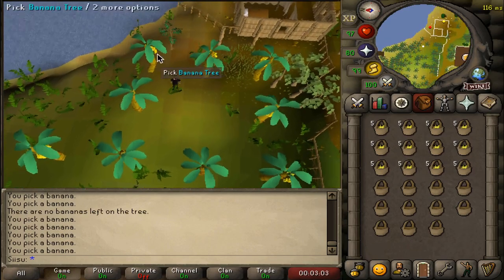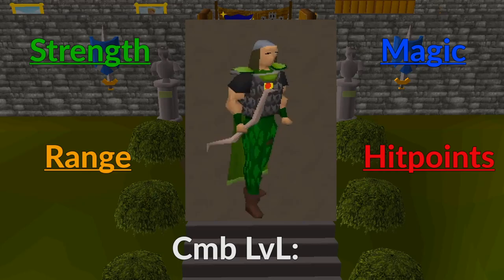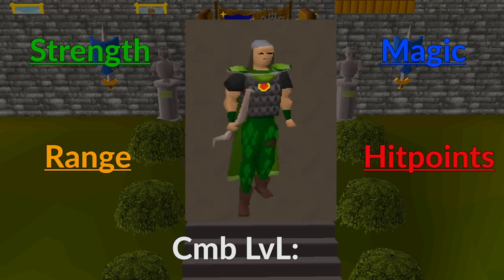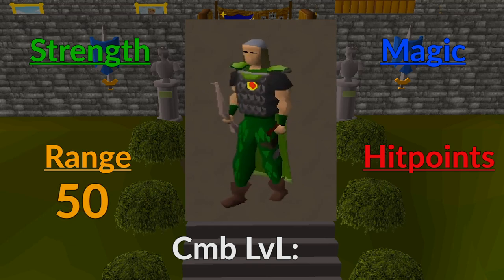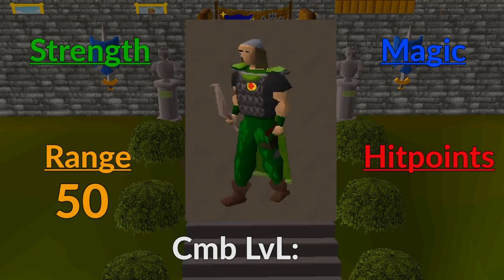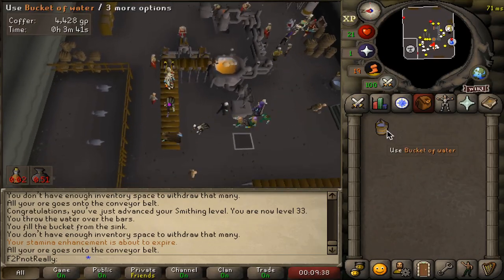Our most expensive skill to train is range, as gaining experience in this stat without gaining hit points experience requires a dwarf multi-cannon and cannonball ammo. Our desired range level is 50, which will require roughly 5,400 cannonballs and the purchase of a dwarf cannon, meaning we need a low-requirement yet consistent moneymaker.